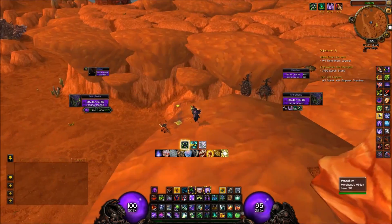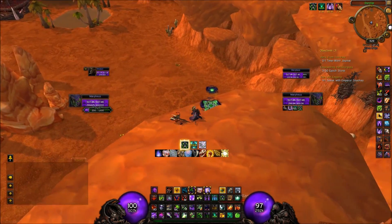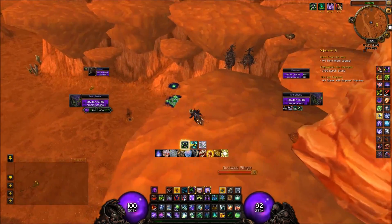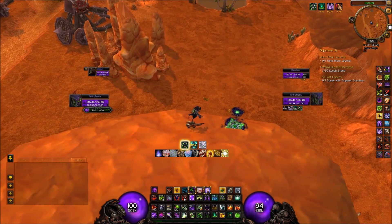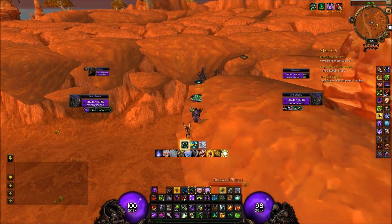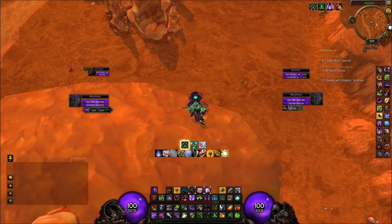And this is trick 4 already, and this is very simple. You fall off and you back up again. This is really nice to get people to believe you're falling, and then you just teleport back, which is always funny.